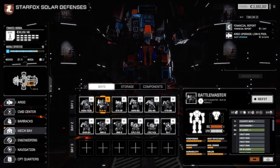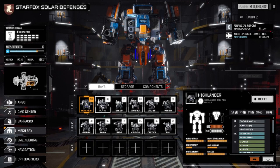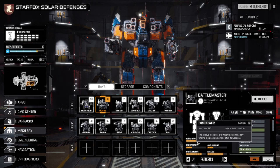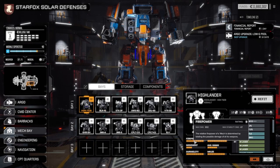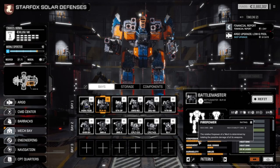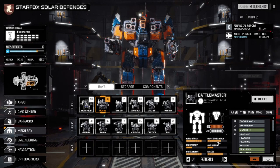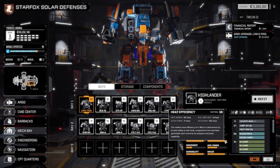I have, however, redesigned the Battlemaster to try and eke out a little more power out of it. I believe it has our strongest Alpha Strike now. It technically has a stronger Alpha Strike than our Highlander by a total of eight damage. And on top of that, our heat efficiency is up to seven. How did Fox manage to do that?